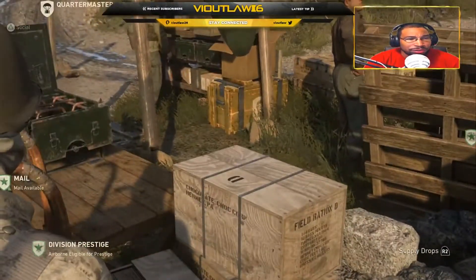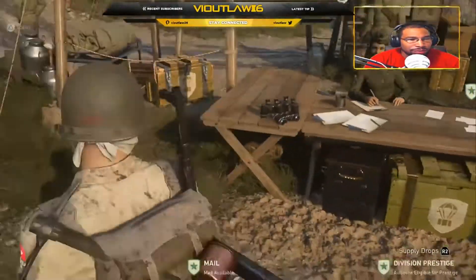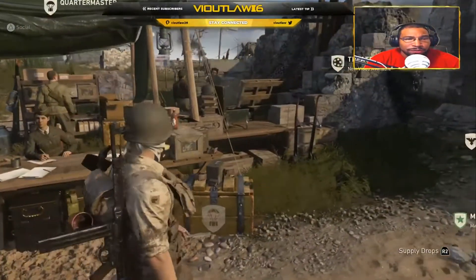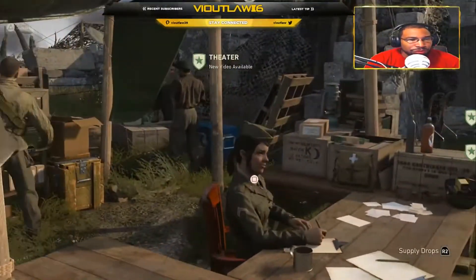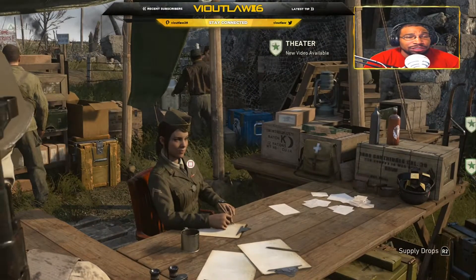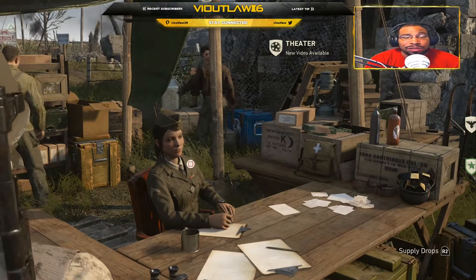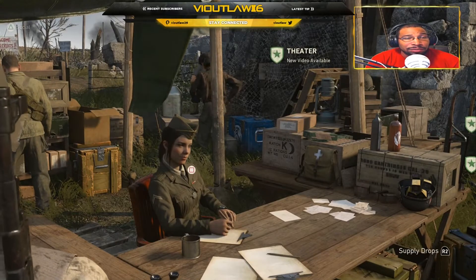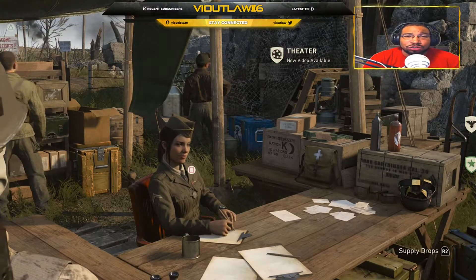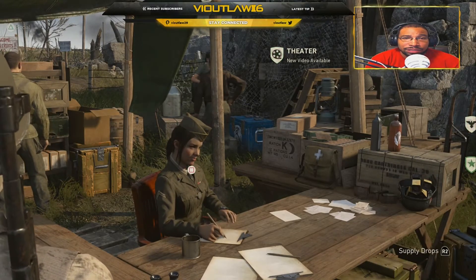Looking around: you see a rare supply drop, a regular supply drop, a rare zombie supply drop — those guys bring them in and put them on the table — but you don't see any more of this blue drop anywhere. What do you guys think? Am I reaching too far? Do you think crypto keys are coming to the game? Comment down below and let me know what you think is inside that box. If you enjoyed the video, smash a like, and if you're new, make sure to subscribe. I'll see you guys next time.